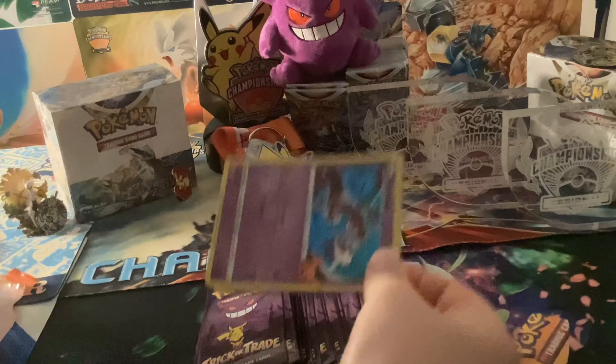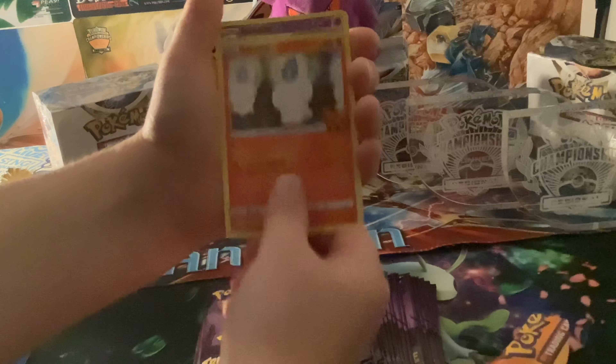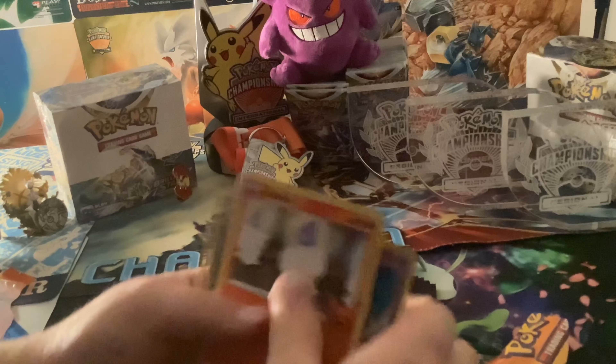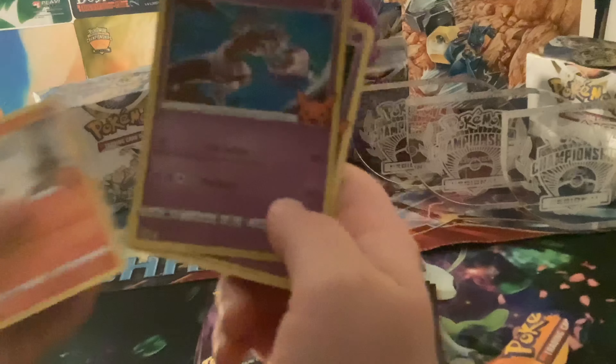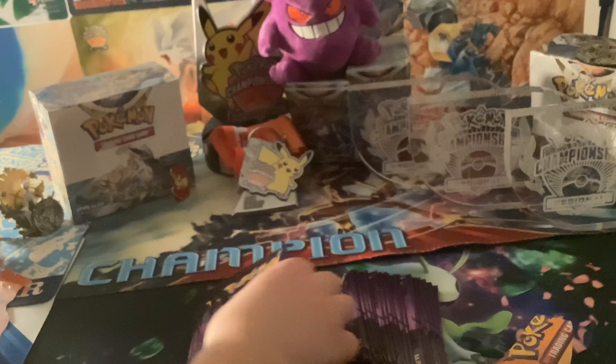Now I don't think there's any trick to these, so I'm just going to open them regularly. We've got a Mewtwo, a Litwick, and a Haunter. Let me show these off one by one. The Litwick — that's pretty cool. We got that symbol right there. The Mewtwo — I think we've seen it in Brilliant Stars. And the Haunter. Alright, let's get to the next pack.